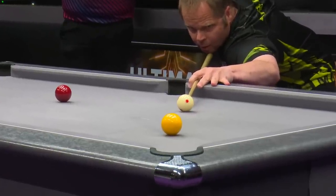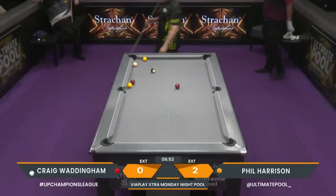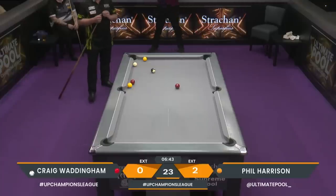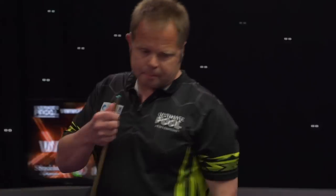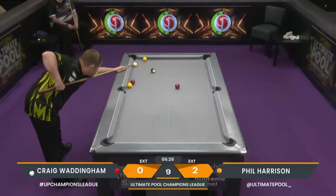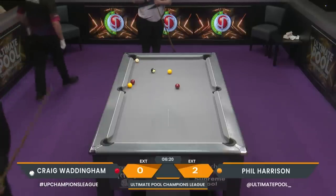He's got a little bit of an angle here — low to bottom. He's very near; he played a brilliant shot. He's got a safety option — if he can hide the one in the middle of the table with the eight ball and force Craig into playing the other red, it could open up the yellow. He pumps it to get it more in play, putting more jeopardy on the shot for Craig Waddingham.